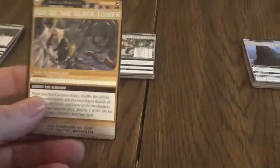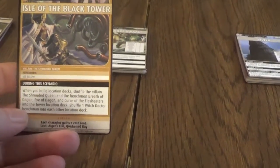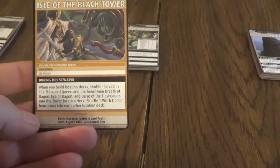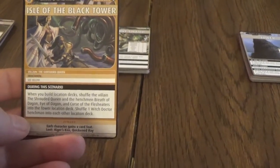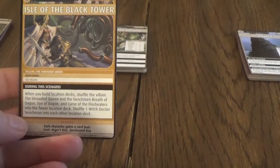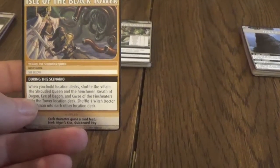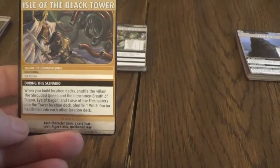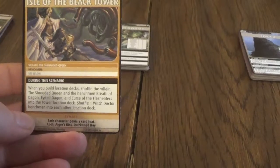We have a special thing here - we have the Shrouded Queen as our villain, and it has a special rule for the henchmen. It says: when you build the location deck, shuffle the villain the Shrouded Queen and the henchmen Breath of Dagon, Eye of Dagon, and Curse of the Flesh Eaters into the tower location deck. Shuffle one Witch Doctor henchman into each other location deck. So I have done that.